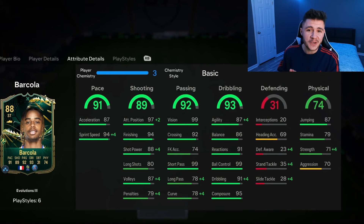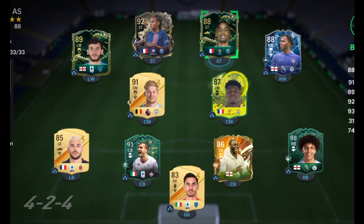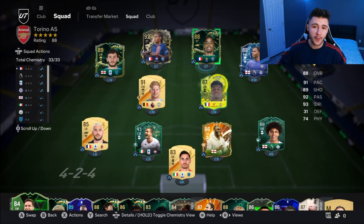If you guys enjoy these FC24 player reviews, go ahead and leave a like on today's video and consider subscribing to the channel if you are new — it would be greatly appreciated. This is the team we're going to be using in Foot Champions to test out the new Barcola card. We're going to be playing him at the center forward position in the 4-3-2-1 formation. Let's go ahead and jump into game number one.